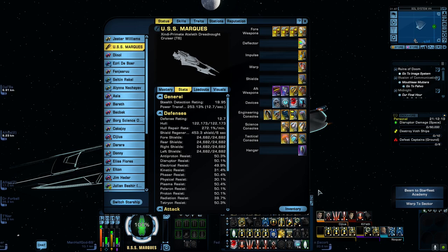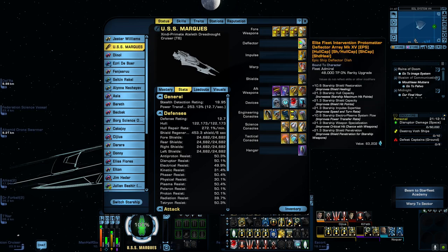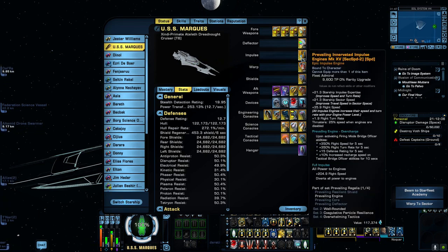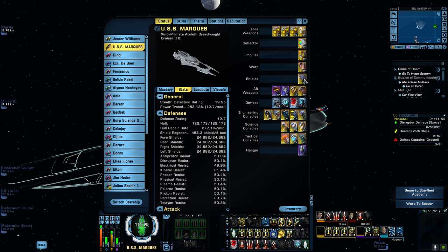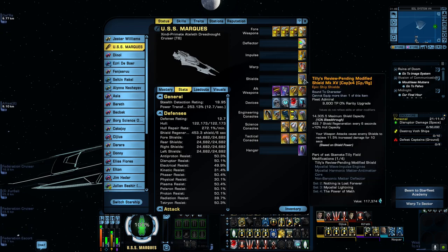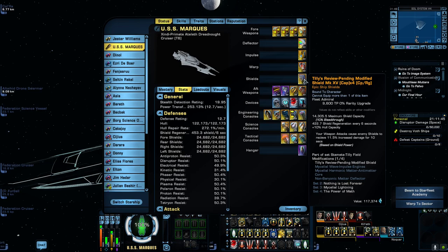Before we get into the statistics, I forgot to cover the deflector, impulse, warp, and shields. The deflector is the Elite Fleet Intervention Proto-Matter Deflector, available from your fleet colony. The impulse engine is the Prevailing Innovated Impulse Engine from your competitive reputations tab. The warp core is the Terran Task Force Quantum Capacitor Warp Core from the Terran reputations tab, and the shield is the Tilly Shield from the Discovery reputations tab.